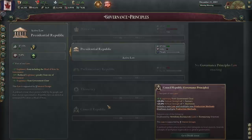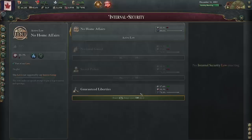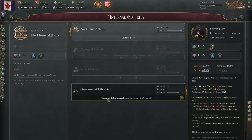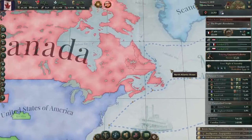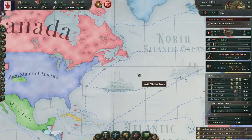Council Republic is the Communist one — council from different industries. We have never done Guaranteed Liberties. This does create a new institution which eats more of our bureaucracy cost, but we do get less revolution, less radicals, more loyalists. Let's do this. Armed Forces — okay, no one's gonna radicalize. Let's run that. I think that's gonna move us in a half-decent direction to keep people fairly passive.